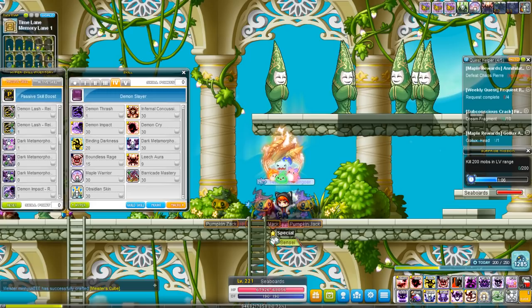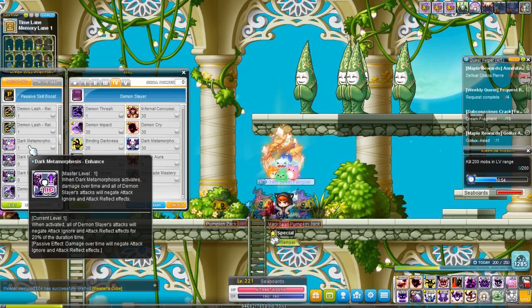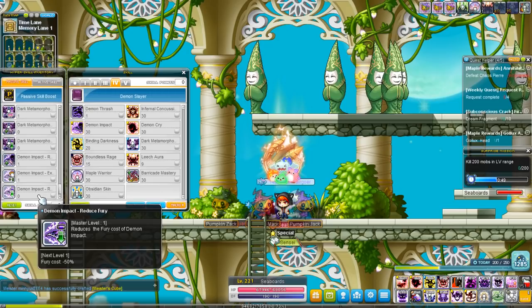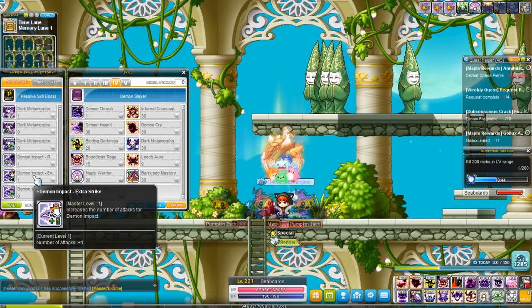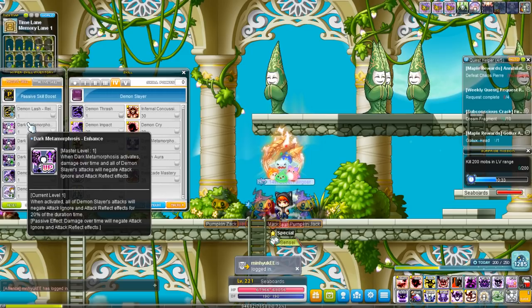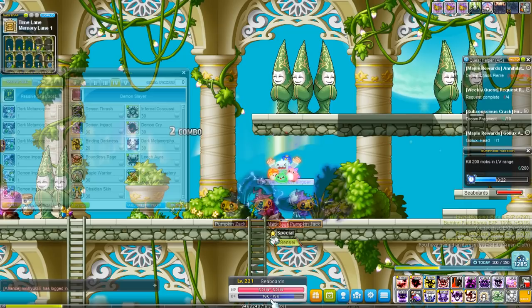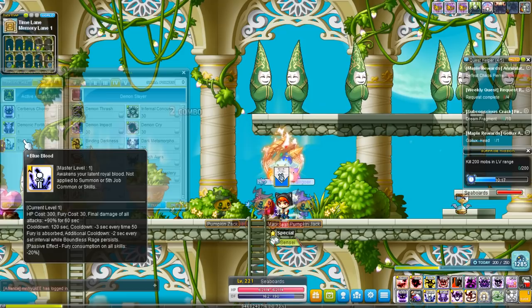Hardly any endgame bosses like Damien, Lucid, Will, Hilla, Dark, Nell, Gloom really have Damage Reflect — but bosses like Empress or Chaos Horntail will. I still take it; however, some people vouch for taking Reduced Fury for Demon Impact instead. For Demon Impact you get 20% more damage, one more extra attack, and Reduced Fury — all three of these are great. I just take Dark Metamorphosis Enhanced because it helps whenever I have to deal with a mob that has Weapon Cancel. And after the indirect buff Demon Slayers got, Demon Impact doesn't really eat up too much Fury anyway.